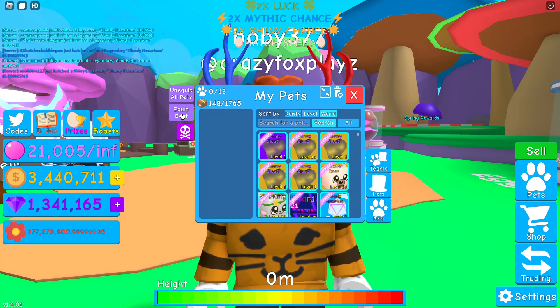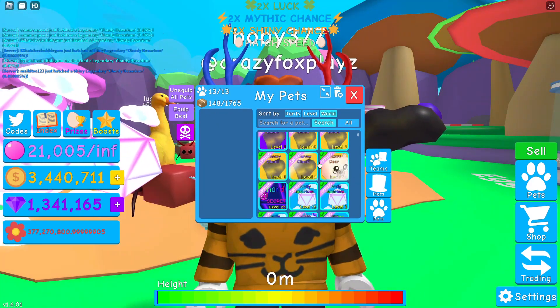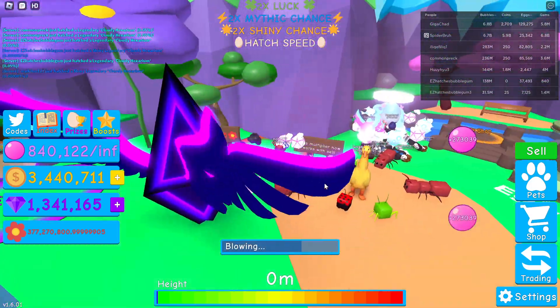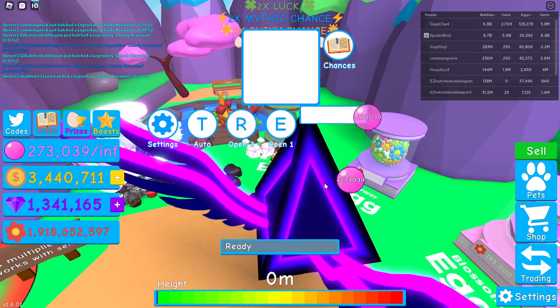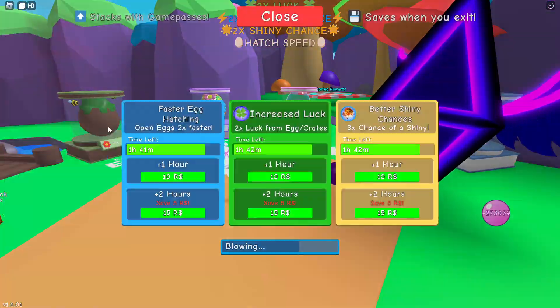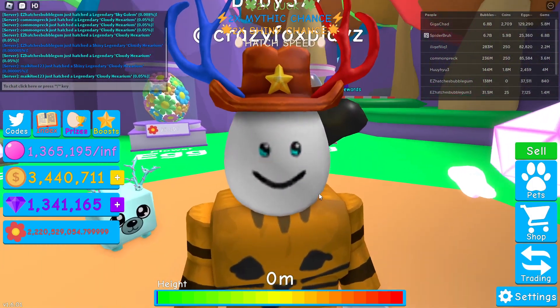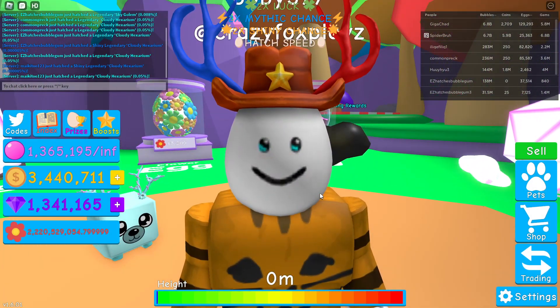I actually got a shard here - I was given this. All the secrets have similar rarities as before, though some secrets are actually easier. You're also given all the luck boosts. If you buy boosts they're so much cheaper, but remember to buy things at your own caution as this game could get taken down.